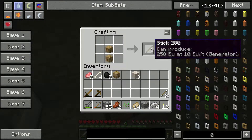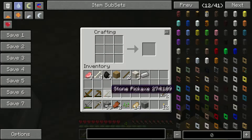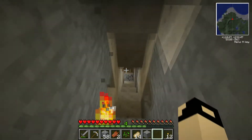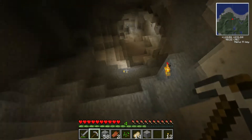First things first - make an iron pick. There we go, so we have an iron pick now, which means we can pop back down here and that ruby or emerald or whatever it was that we saw - we can go and get that.